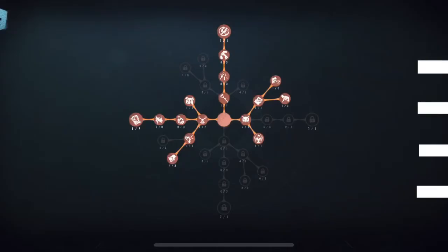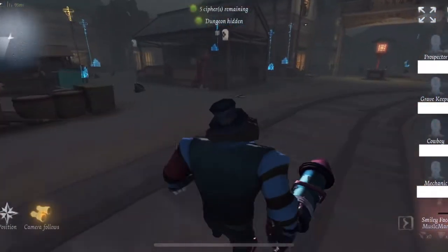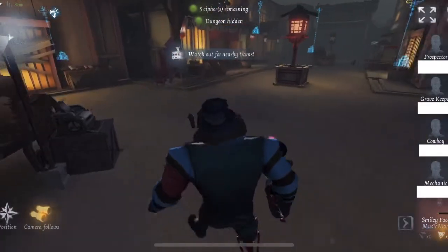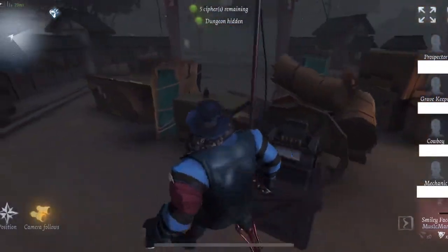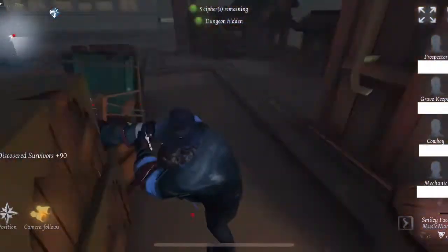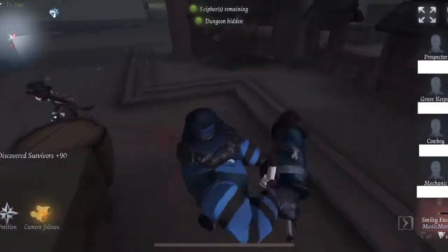The first match I'm going to be showing you all is on Eversleeping — that's my persona there. Notice how I don't run Detention. There are some Clowns that have success with running Detention, but I don't really like using it because the Clown relies on his dash to deal damage, and that doesn't get affected by Detention. So I make a choice here by chasing the Mechanic instead of hitting down the bot.